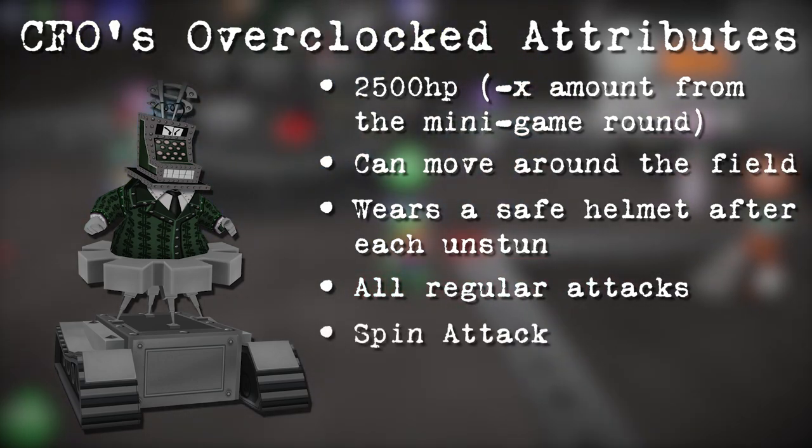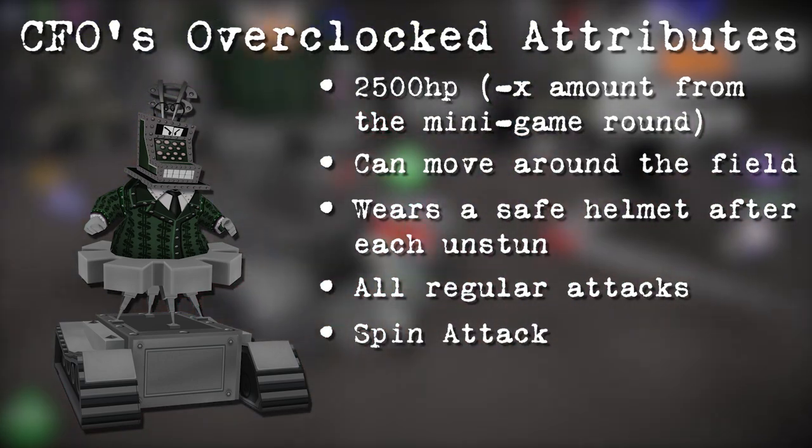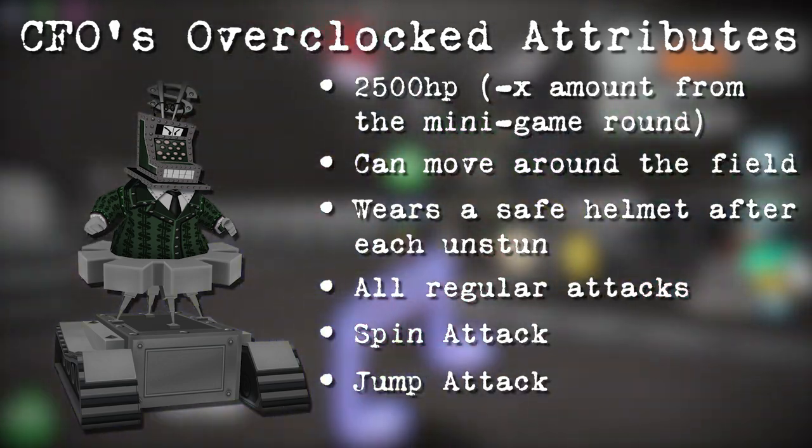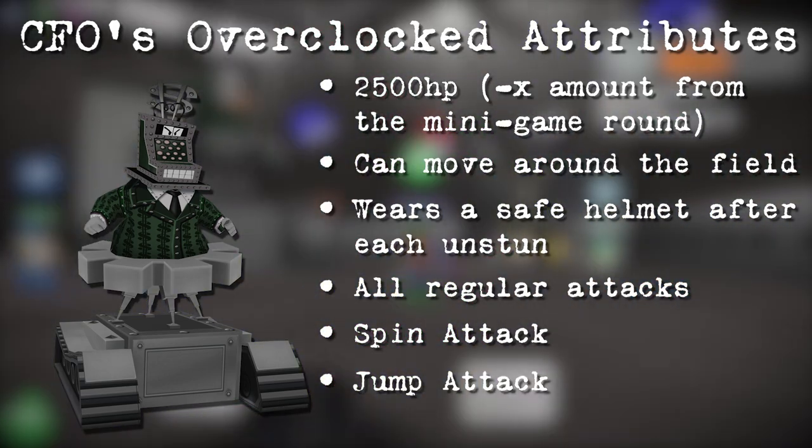Additionally, he now has the coin spin attack, which is the spin attack that all other bosses have. The CFO can also jump, and craners must step away from their cranes and jump in time to avoid taking damage.